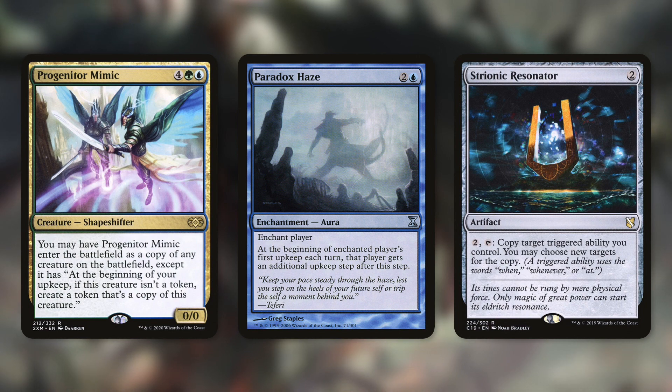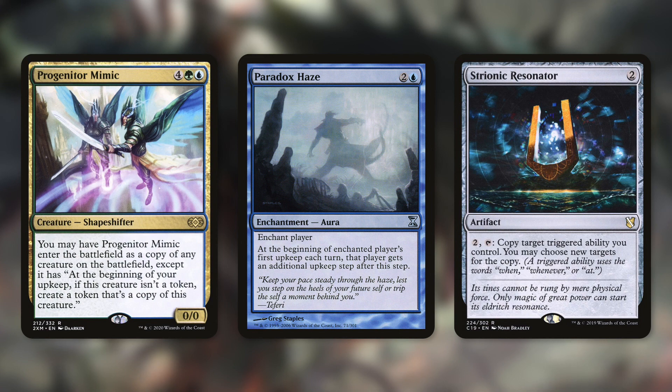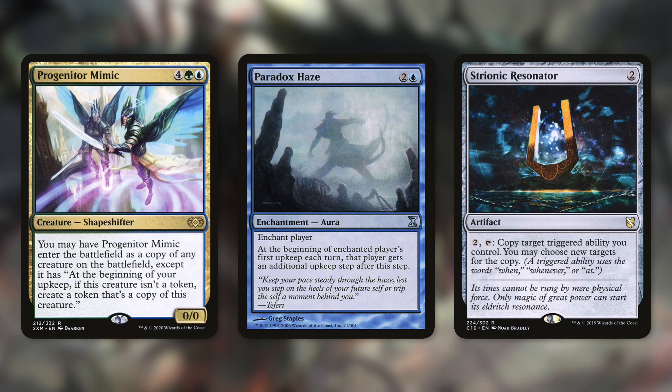Paradox Haze is another card that immediately came to mind. It says: at the beginning of the enchanted player's first upkeep each turn, that player gets an additional upkeep step after this step. So basically, we're just getting two of those triggers instead of one. Being able to make two copies of a creature with Zenix is huge — double ETBs, double the creatures on the board, double the fighting. Strionic Resonator is another way to do this; we do have to pay two and tap it to copy a target triggered ability we control. Paying two mana to essentially make a copy of any of our creatures and have it fight, and getting the ETB again, is going to be huge.